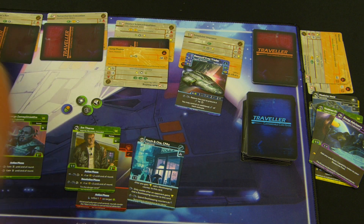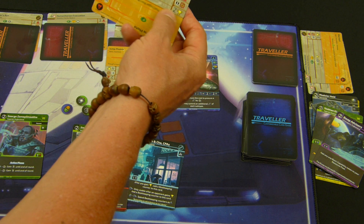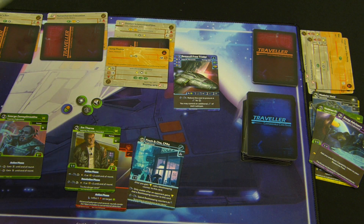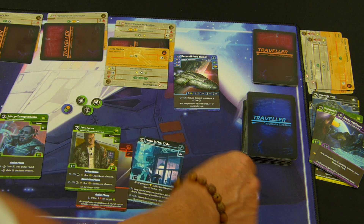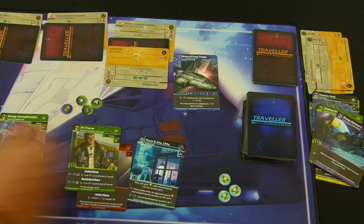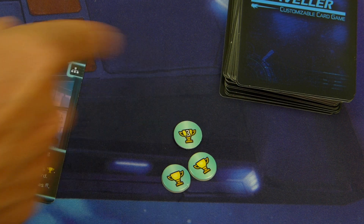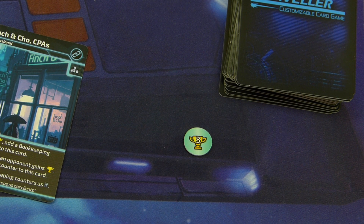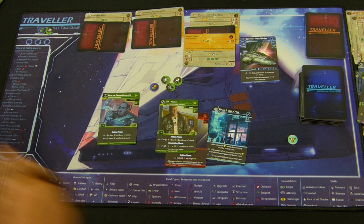That satisfies the subplot and completes the contract. These resources go away, this is completed, and we score three victory points. Tokens are double-sided — on the back of individual tokens is a three VP token, so I can remove the singles and keep that one. That's it — 17 more to go. That's the end of the round and we go back to the beginning. Check for victory: do we have 20 VPs? You'd also check at the end of each phase.